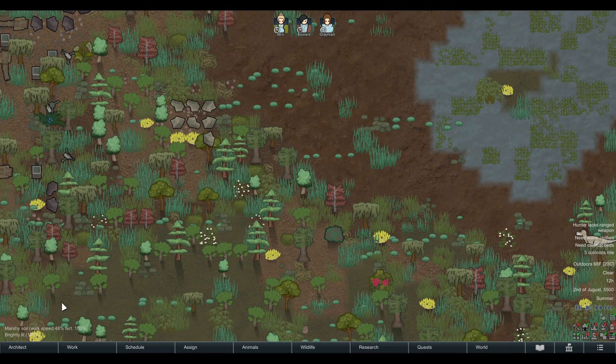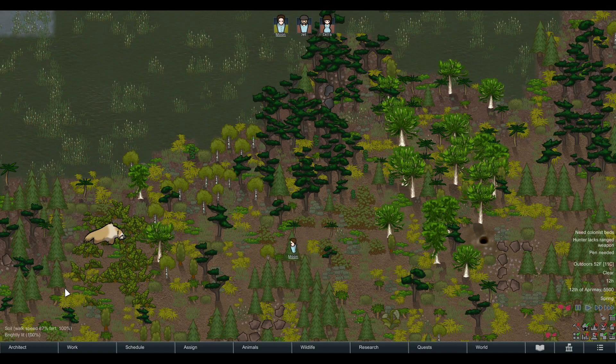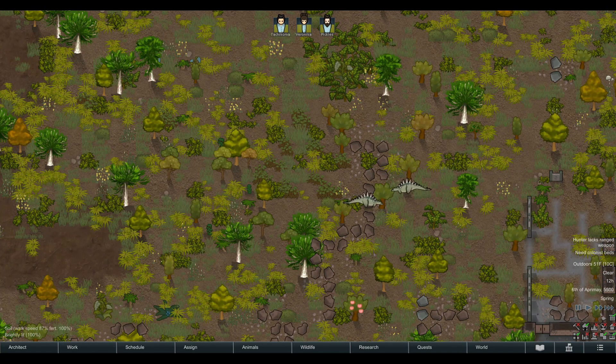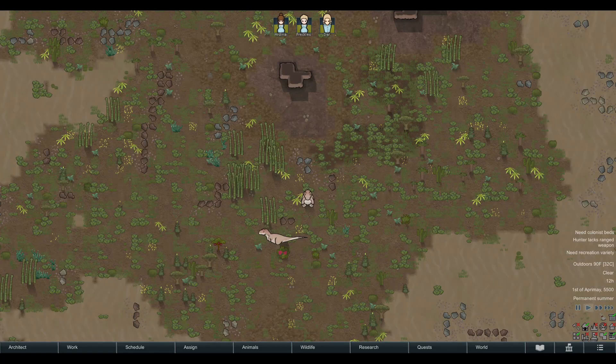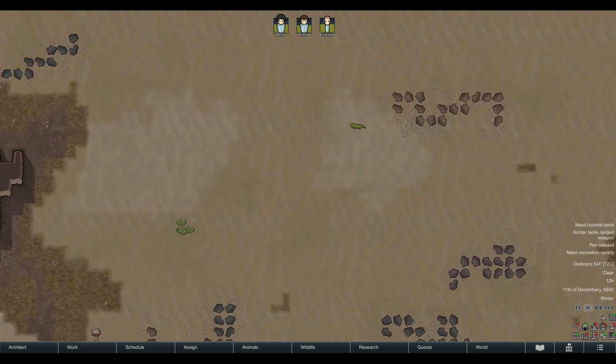We have the cold bog, the tundra, boreal forest — which might be my favorite biome with this mod — temperate swamp, temperate forest, tropical swamp, tropical rainforest, arid shrubland, desert — which doesn't seem that much different because there are already so few plants — and extreme desert, where if you find a plant, chances are it will be a new one added by the mod. Sea ice and ice sheet remain unchanged.